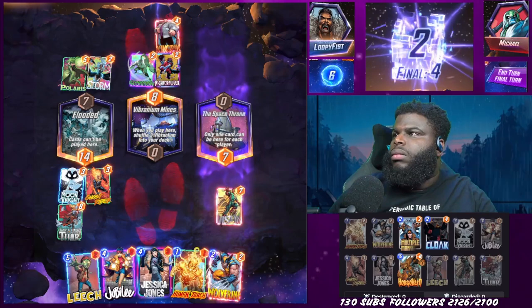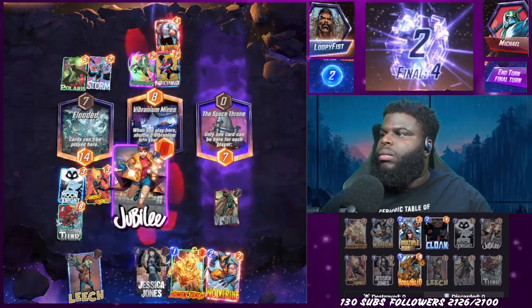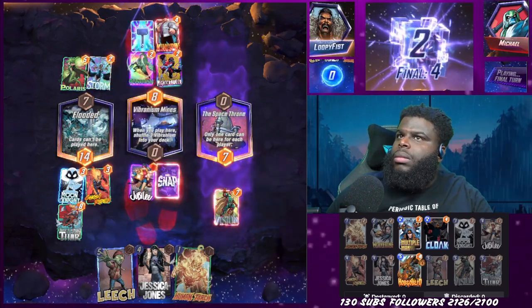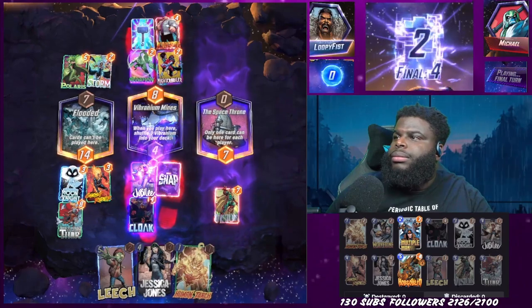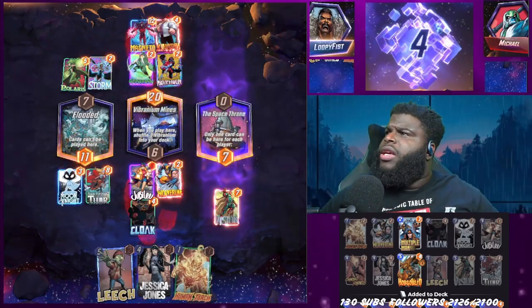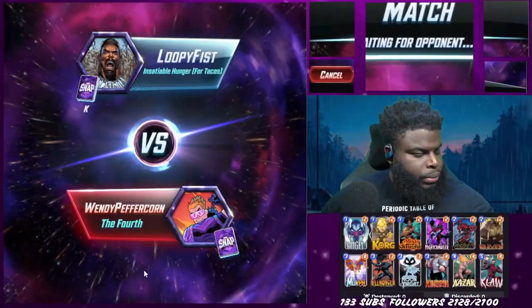We did manage to get a lucky break on the last game. This opponent set up a Kingpin lane and also set up Storm, so his plan was to pull us into the Kingpin lane. But I couldn't play on the Space Throne and I couldn't play on the Storm lane — his Kingpin lane was the only place I could play, so I was safe from Arrow. What I failed to think about was Magneto — he pulled some of my cards — but because I played Jubilee into that lane it didn't really matter. He could only pull one card, it didn't matter, we still won the Storm lane, and he didn't play on the Space Throne. We ended up winning and we move on to the K deck.